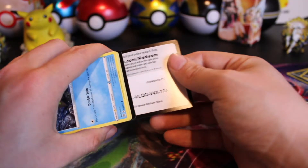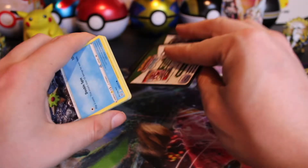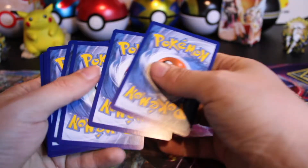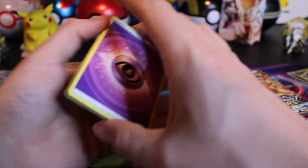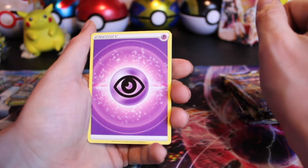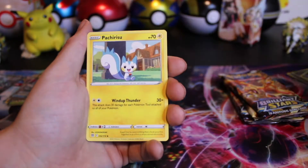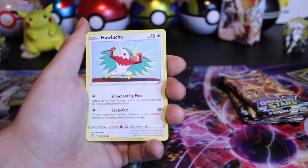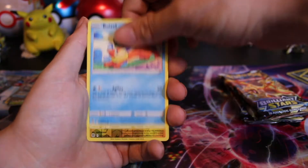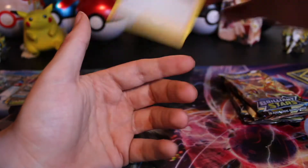Hopefully they're both hit code cards. That is a little weird — haven't seen that one before. Psychic Energy up front. Let me know in the comments down below if you've ever seen double code cards. Staryu, Magmar, Thorton, Hawlucha, Bzzwole, Electivire, and a Boss's Orders holo hit.